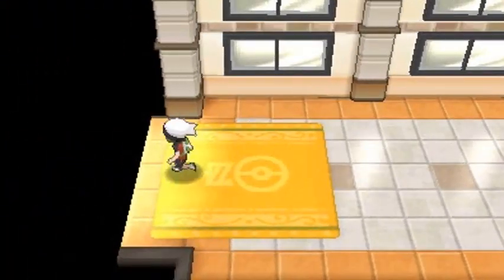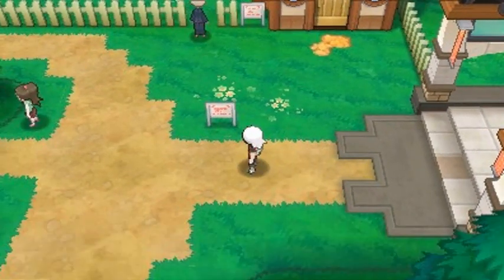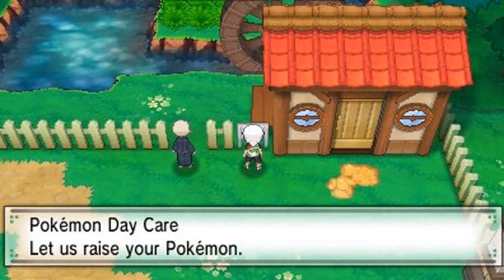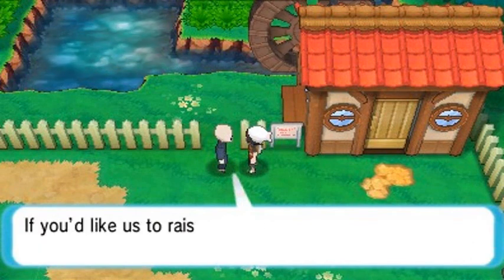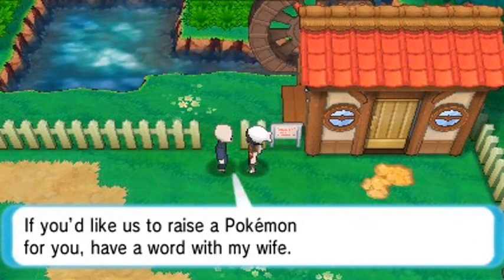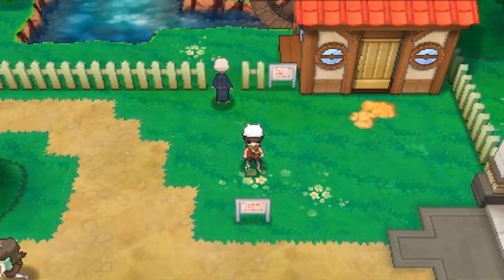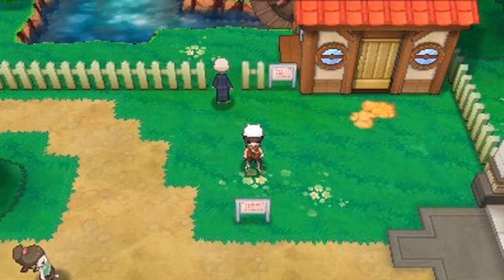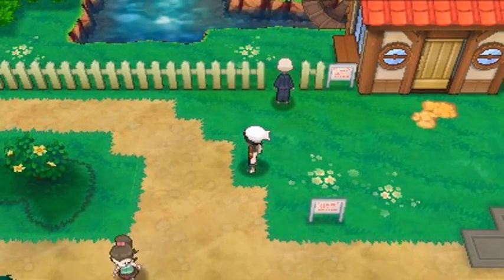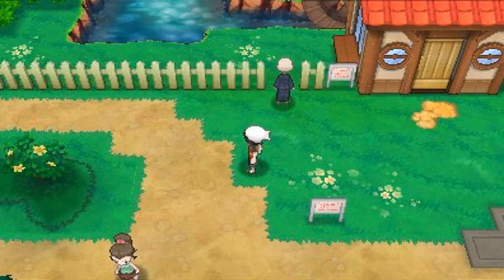Mallville is home to Watson, the electric type gym leader. But first things first — you're going to be finding the Pokemon Daycare right here. That means you can actually breed your Pokemon. I did go off-screen into the Pokemon Bank and got myself a Ditto just in case, because yes, I will be breeding some Pokemon to help complete the Pokedex. Completing the Pokedex was one of the funnest challenges about this game.